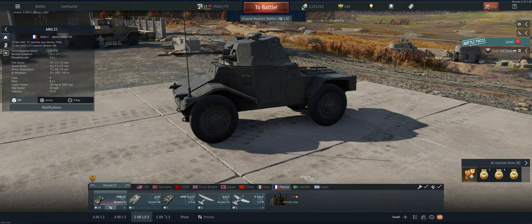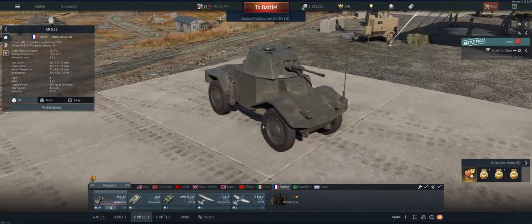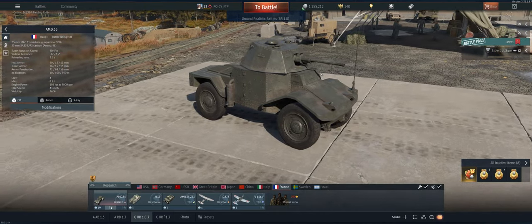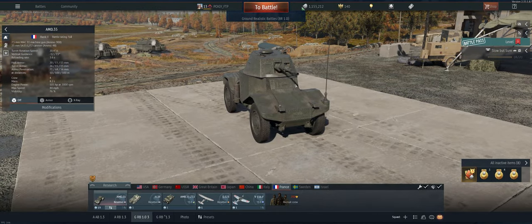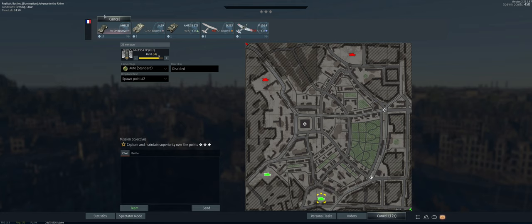Hey guys, welcome back to the channel. Poigie here, getting ready to take out the French AMD 35 in Ground Realistic. Pretty good little tank — relatively fast, although when you get off-road with the tires it struggles. Got a decent 22mm gun, pens well but doesn't do a lot of post-penetration damage, and has a decent amount of armor from the front, so keep your front face to the enemy.